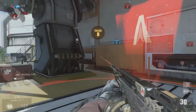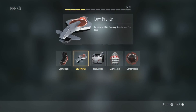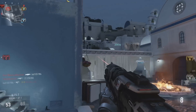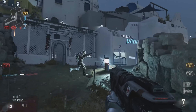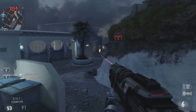Moving on to perks, which is arguably one of the most important things to consider when going for your low blow kills. For tier one, we're going to pick both Low Profile and Lightweight. Lightweight is going to increase our mobility, allowing us to run around the map faster and flank behind enemies so we can slide behind them and get our low blow kills.